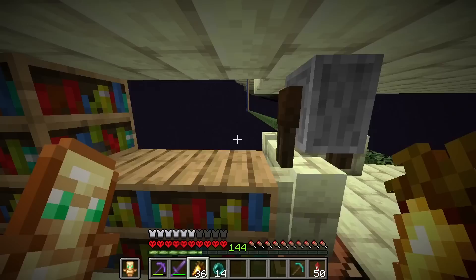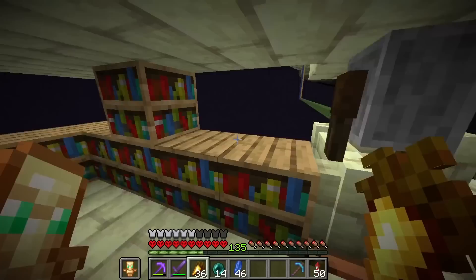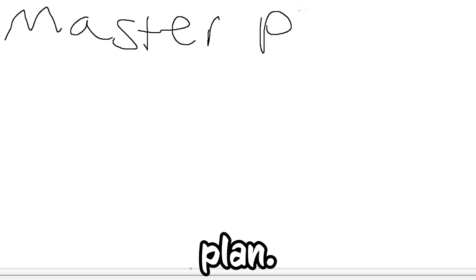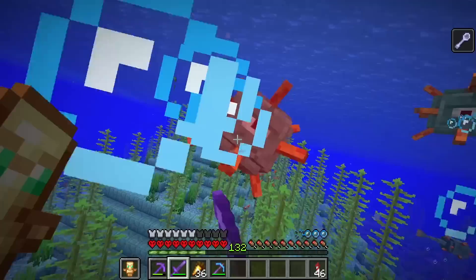Well, only one thing to do now. I got that quicker than expected. Anyways, now that the coral fans are dealt with, we can move on to the sea lanterns. If anyone was wondering, yes, I was trying to avoid these. But here's the master plan: I'm going to avoid the monument and kill all the guardians swimming on the outskirts to get the materials to craft the sea lanterns.